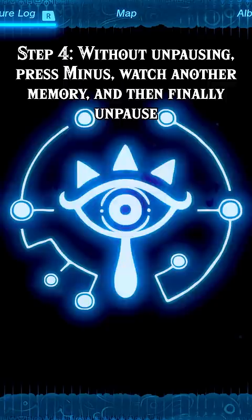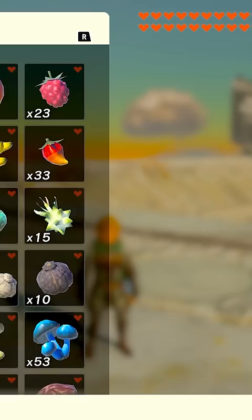Step 4: Again without unpausing, press minus, watch another memory, and then finally unpause. If done properly, Link won't be holding any items in the game, but will be holding the items when you pause.